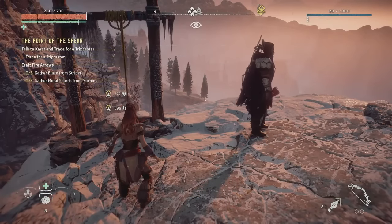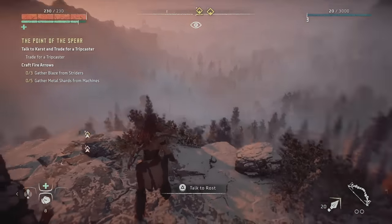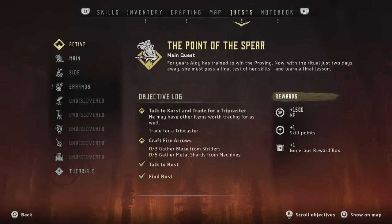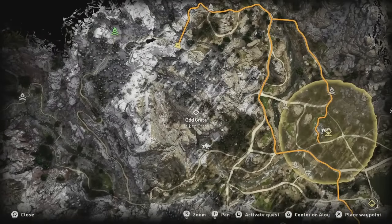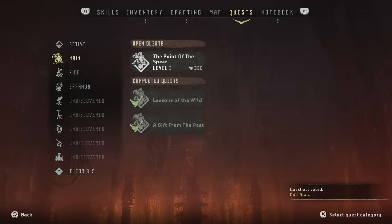So I got a few new things — craft fire arrows with a blade and metal shards, trade for a Tripcaster, and also Odd Grotta. There should be some quests too — errands. There's a difference between errands and side quests apparently. There's Odd Grotta on the map, so talking to her is the first objective. Let's activate that first before I get ahead of myself. There are five categories of quests that aren't even listed yet. Let's make finding her my first priority.